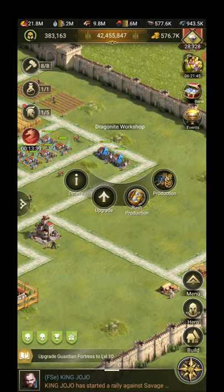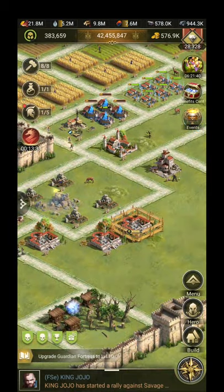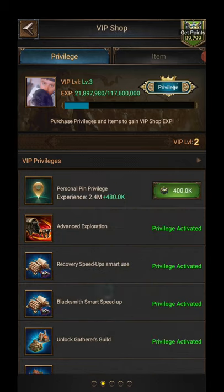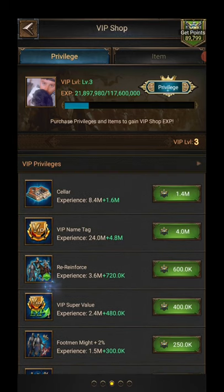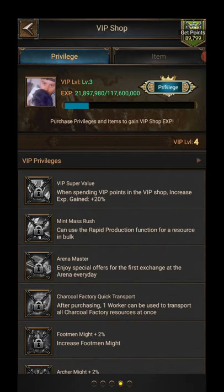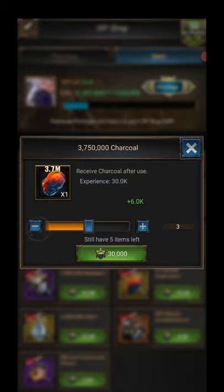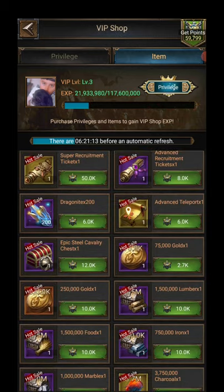Possibly two of these Dragonite workshops - they take a lot of charcoal. I think I should be able to get some charcoal in my VIP finds. Level one, level two, level three - I've still quite a bit to go. Keep that to the last item. There's some charcoal there - I'll take three of them. That'll help for Tuesday.